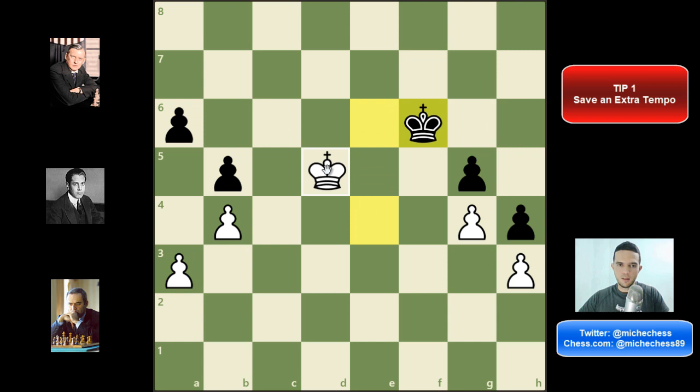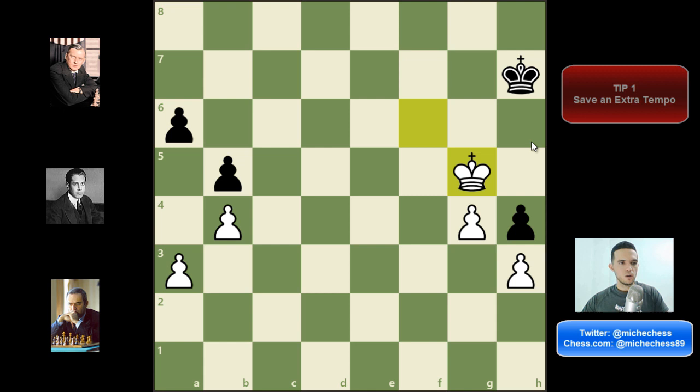After king f6 we play king d5, after king f7 we play king e5 — king e5 is much safer for white. We make progress and get the pawn on g5 and also the pawn on h4, winning the endgame. All that happened because we saved a tempo, and that tempo changed everything. So if you're getting into the endgame and you have an extra tempo, don't waste it. Save it if at all possible because it can give you the victory or help you save the endgame.